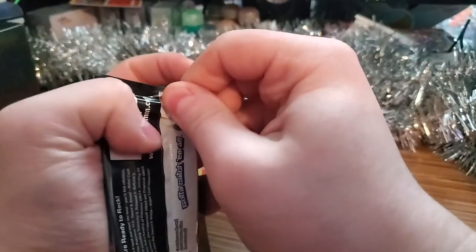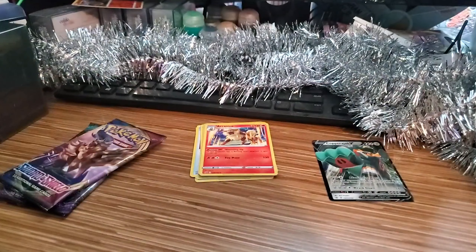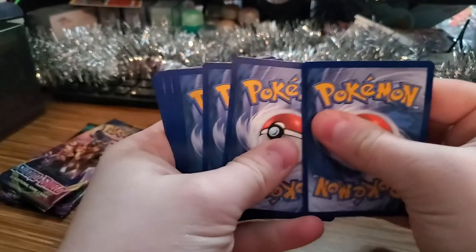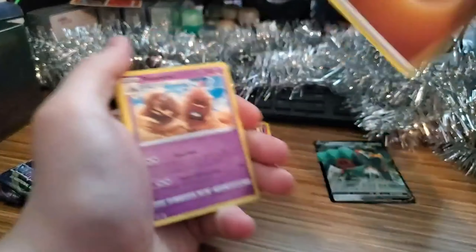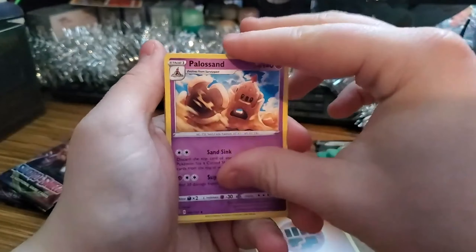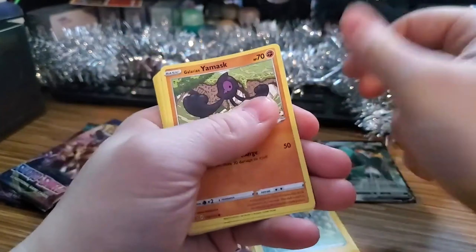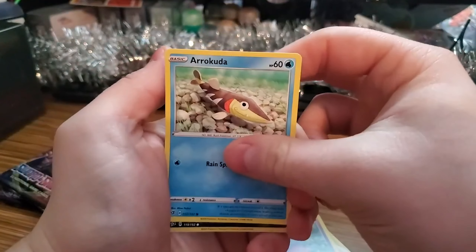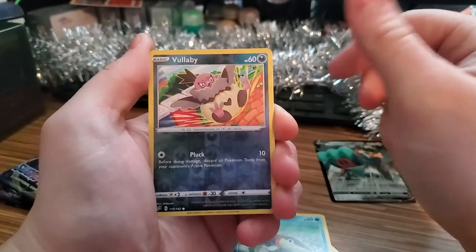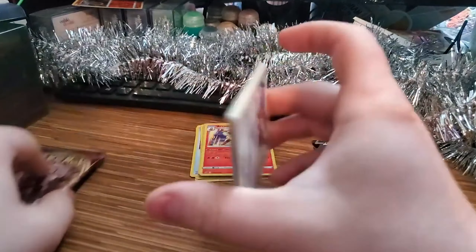And our second pack of Rubble Clash. We got a Pile of Sand, a Training Court, a Liepard, a Shinx, a Galarian Yamask, an Appletun, an Arrokuda, and a Volbeat Reverse Holographic. Our Rare for this is a Galarian Perserker — non-holographic.